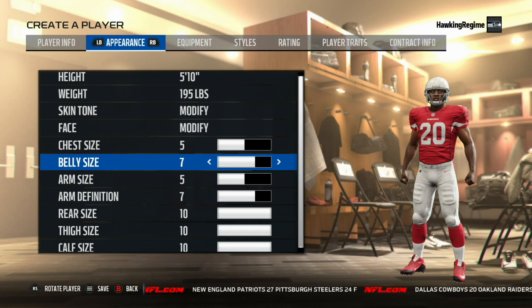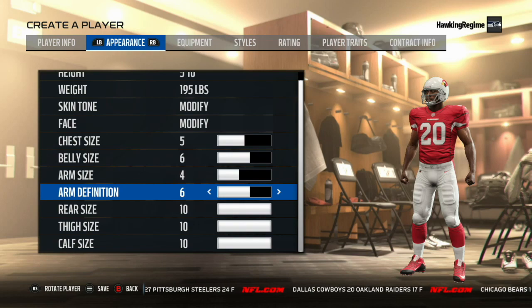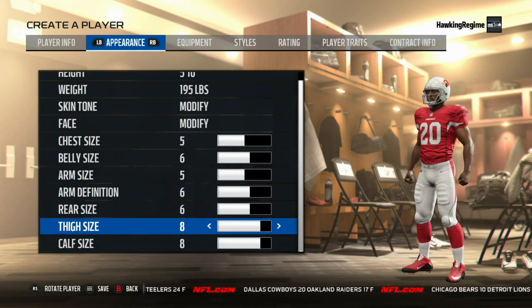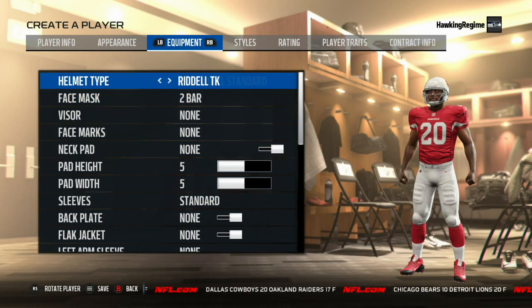Stanford actually had a pretty great year in 2017 in terms of record, even with a guy dominating so much of the offensive production. They went 9-4, ended up losing to USC in the Pac-12 championship game. Can't be too mad at that. USC is extraordinarily talented, one of the best quarterbacks in the nation, and a very solid running game with Ronald Jones II — another candidate for a player creation tutorial video in the future.